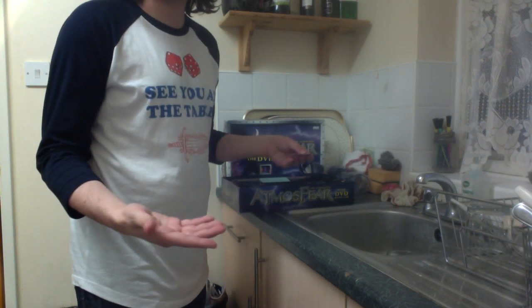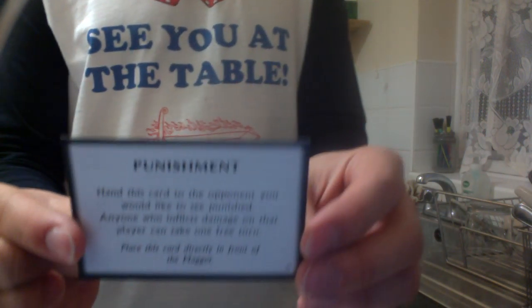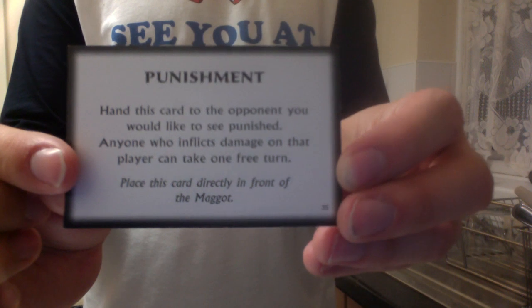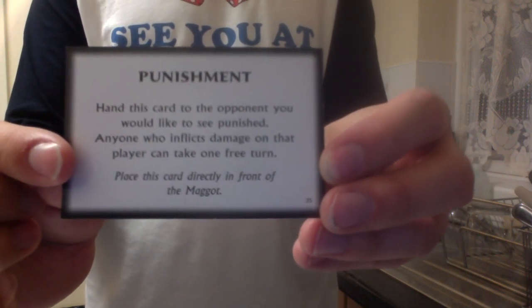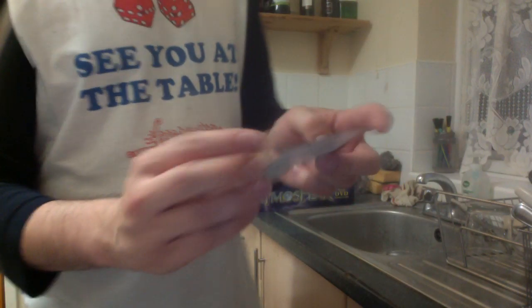I can see the role players out there would really love this. There's a fight card. This one's random — Punishment: "Hand this card to an opponent you would like to see punished. Anyone who inflicts damage on that player can take one free turn. Place this card directly in front of the maggot." That's right — the gatekeeper always refers to the players as maggots.